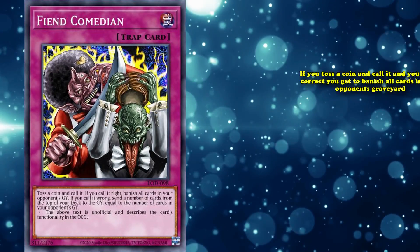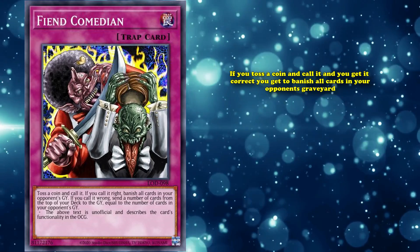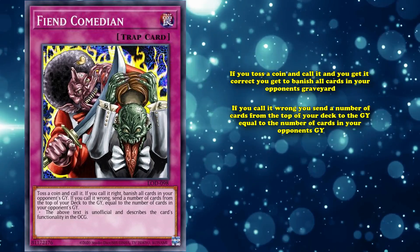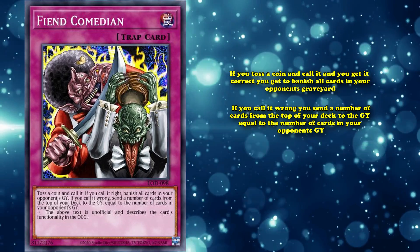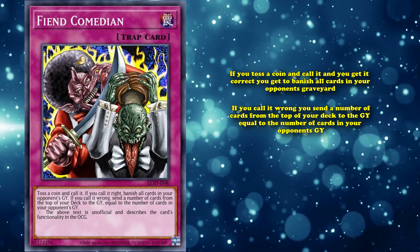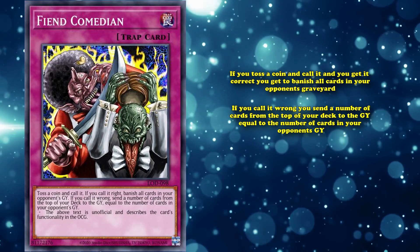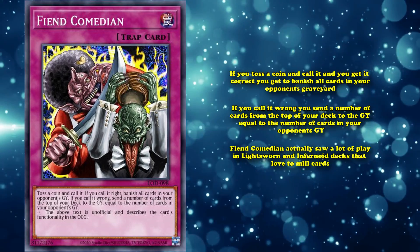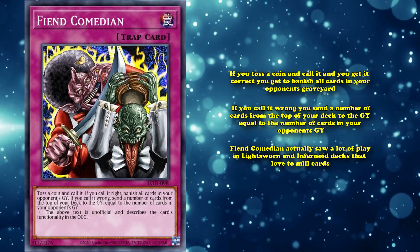Fiend Comedian has the effect where if you toss a coin and call it correctly, you get to banish all cards in your opponent's graveyard. But if you call it wrong, you send a number of cards from the top of your deck to the graveyard equal to the number of cards in your opponent's graveyard. So on a positive result you banish all their graveyard cards, which is good. And on a negative result you get to mill a whole bunch of cards, which is also good. Fiend Comedian saw a lot of play in Lightsworn and Infernoi decks that love to mill cards.